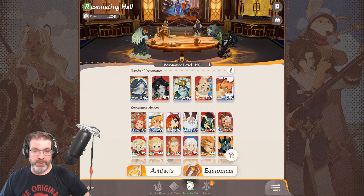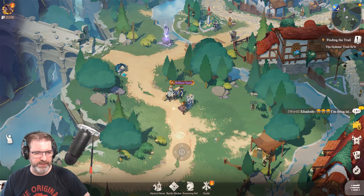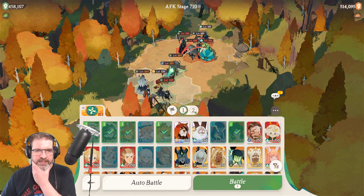I've got a great cast of characters here. My main team — I'll just go into here really quick. My AFK stage is 709. This has been my main team: I've got Thorin up front with Rowan here.